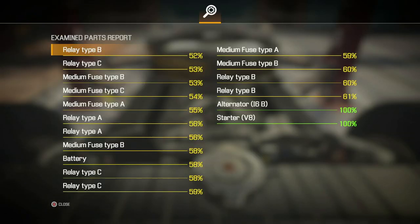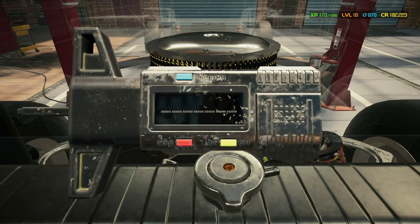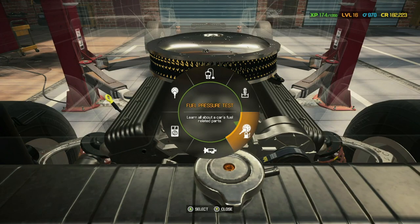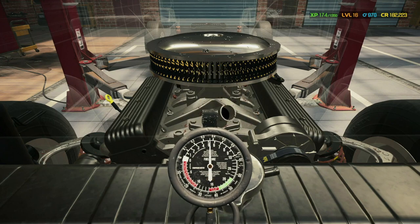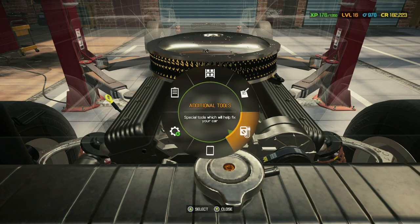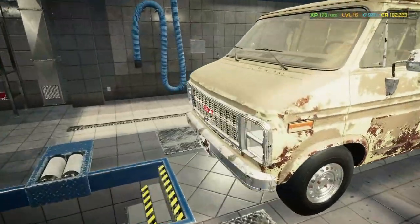Everything on the multimeter seems fine — obviously the starter and alternator we already replaced, so those would have been red. Let's check the tire tread — that seems fine. Let's check the fuel pressure test: the fuel pump definitely needs replacing and the carburetor is fine. The fuel filter would have been red but we already replaced that. Let's go back and sort the fluids a little later.